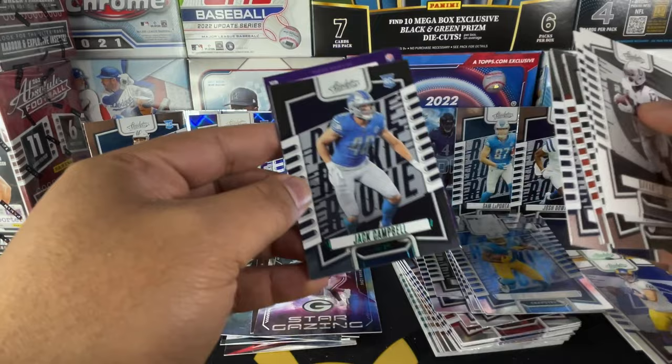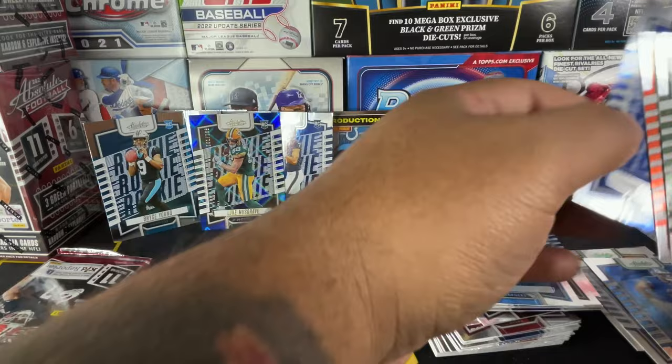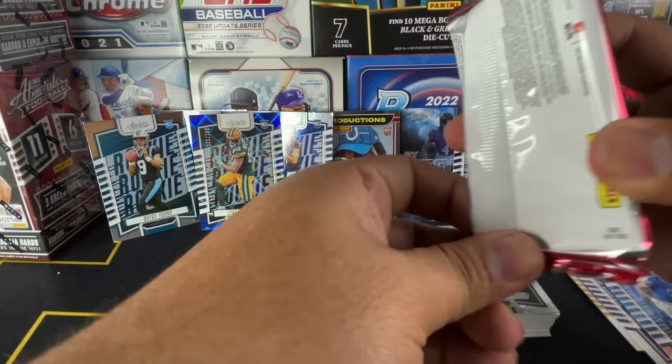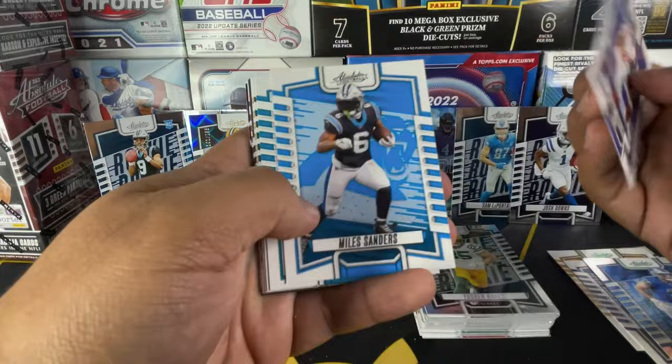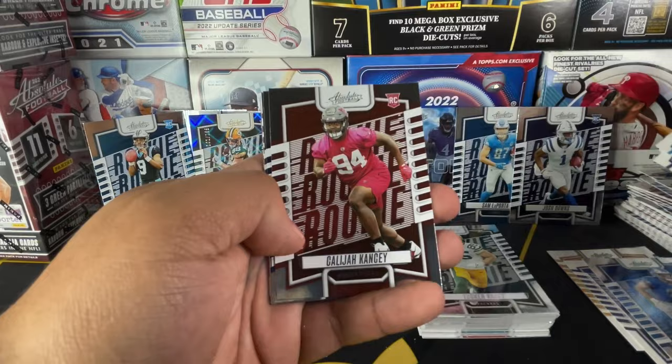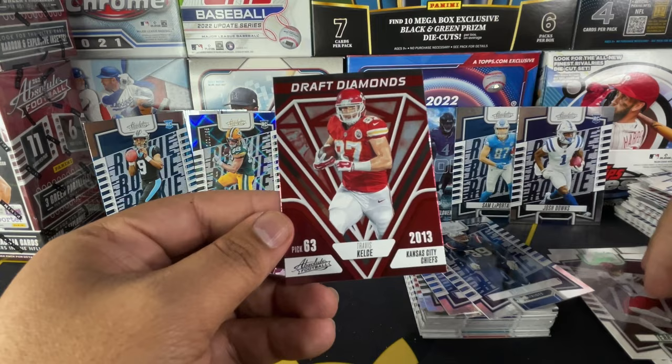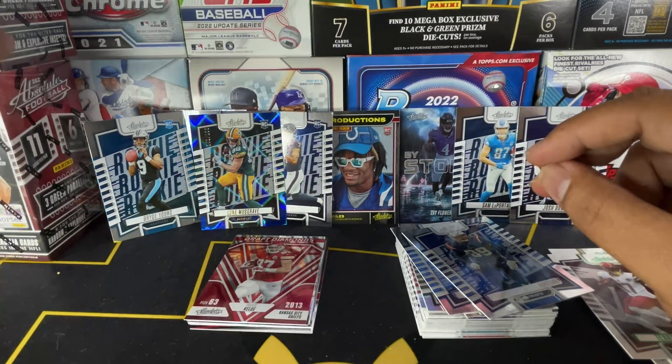On the green rookie. If I did as bad as he did, that would be a rough, rough video to make. Last pack of the second blaster box: Isaiah Hodgins, Trevor Lawrence, Derek Carr, Traylon Burks, Daxton Kincaid, Keon White, Terry McLaurin on the green, and then Draft Diamonds Travis Kelsey. We got the Kelsey brothers in the Draft Diamonds.